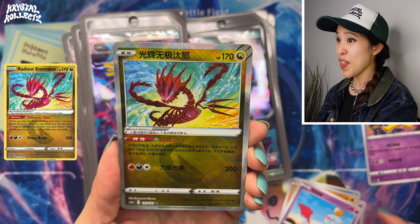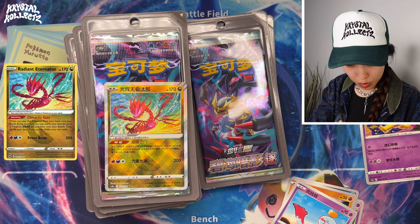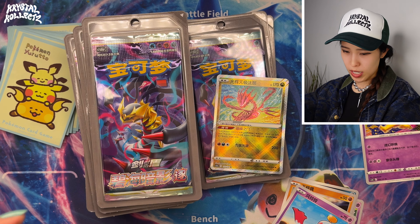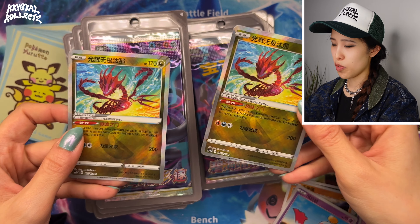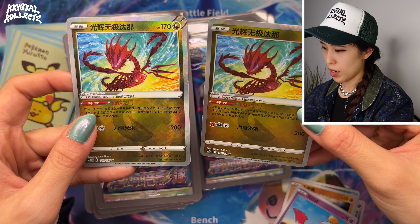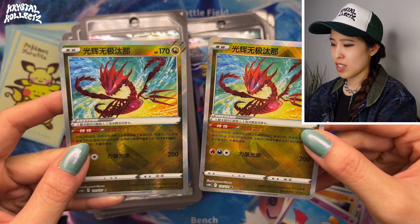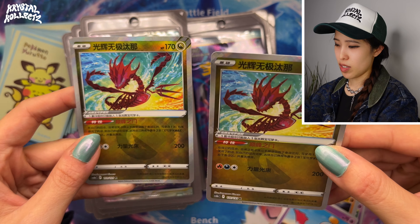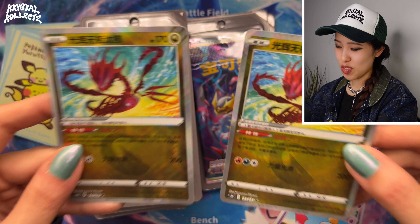Another Radiant Eternatus — so I now have one from the Slim Pack and one from the Jumbo Pack. Comparison time! There's also a Radiant Alakazam pullable from Set B. Side by side, there's a slight coloring difference. With Radiant cards it's a little bit hard to see the texturing difference since there's not much sparkle, but there's definitely some color difference. At least we pulled one from both pack types — hit the like button for Eternatus!